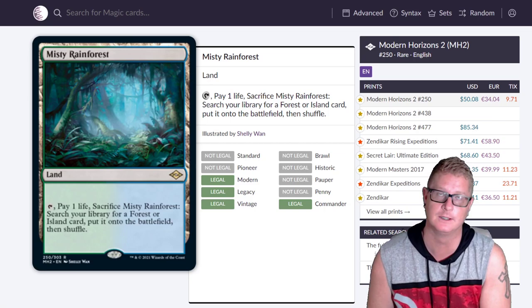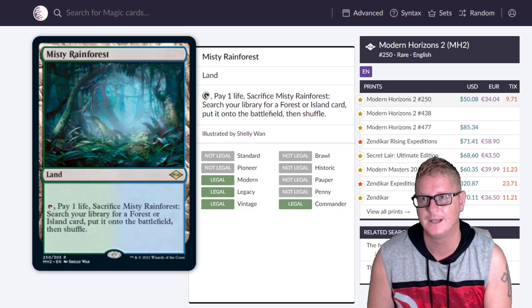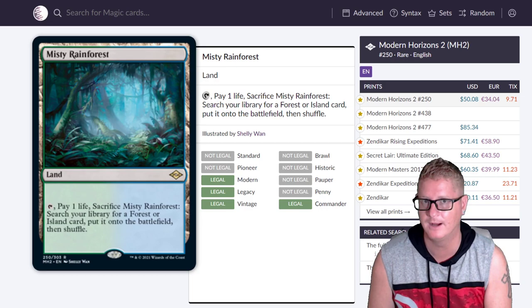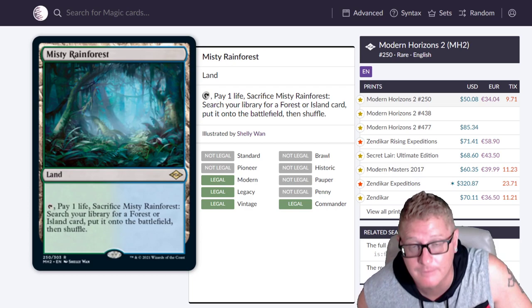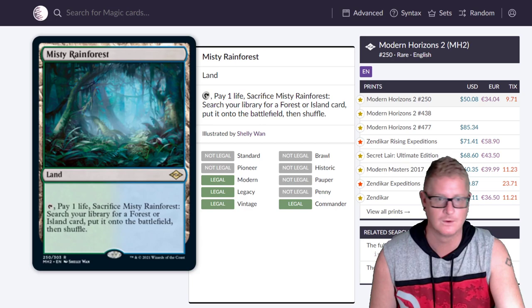Misty Rainforest — of course, always going to be one of the top cards. $320 for the Zendikar Expedition version. I pulled a Misty Rainforest Expedition and sold it to a patron for $120 — he got it graded and got a BGS 9.5. I should have held onto that. But I'm glad I could give a patron a deal like that.